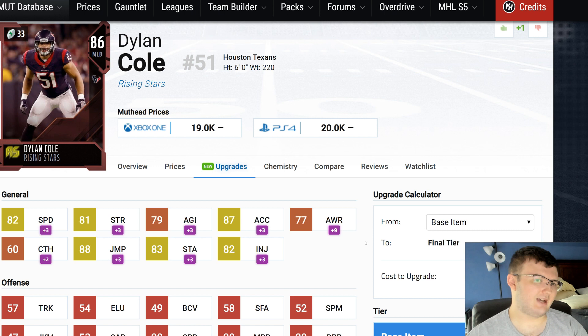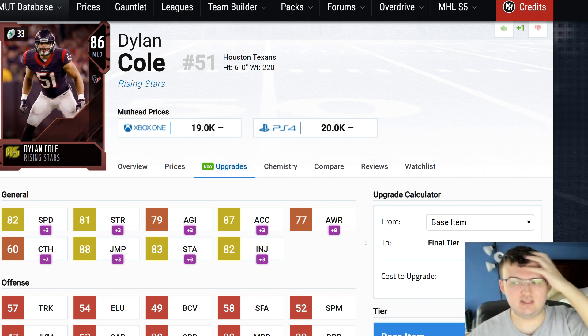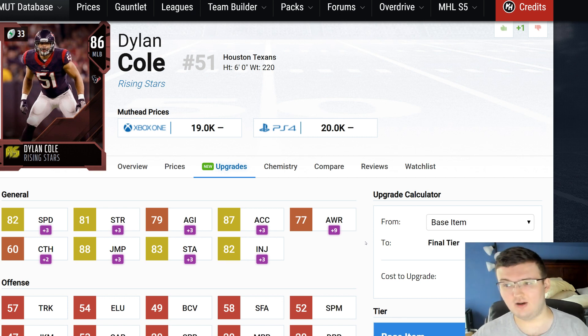I'm going to try to upgrade all these cards and max them all out to 86 overalls. I'll put them as backups since I'm not using them on my starting team, but I do want to get these chemistry boosts. This promo does cost a lot — getting all four players costs 800,000 coins, which is a lot. But at the same time, it's going to be really worth it in the long run to get these chemistry boosts and completely max out your team with more than one chemistry. Times six chemistry on a player is really, really a difference — you can get that with uniforms, but getting it with a player is really game-changing.